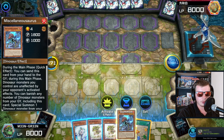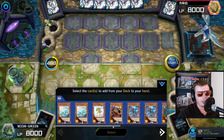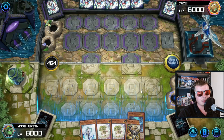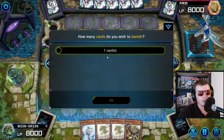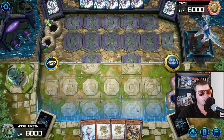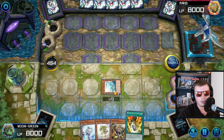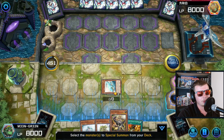This hand is actually really good. We'll activate Fossil Dig to bait out an Ash - seems like they don't have it. We'll grab Scrap Raptor so we can go into a one-card combo if they negate our Misc. We're going to activate Misc and go for the line where you banish Misc, summon Archosaur, and pop the Baby. I love that line because it doesn't use your normal summon - we can hold it for Scrap Raptor if needed. This full combo is safe from Nibiru.